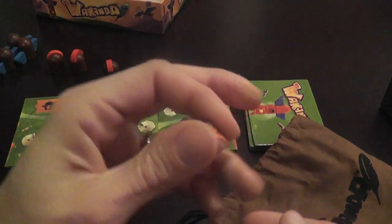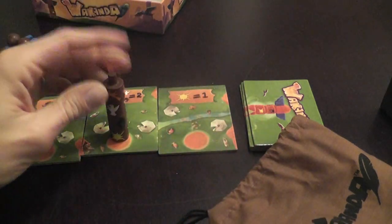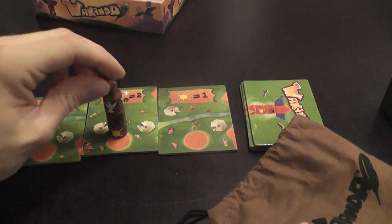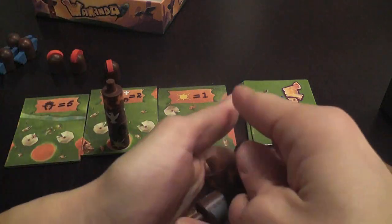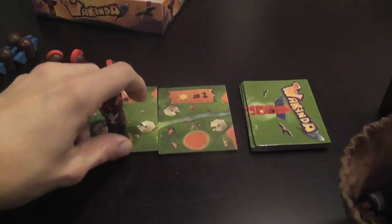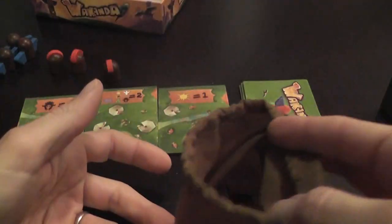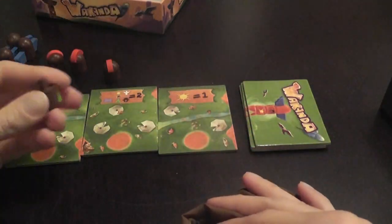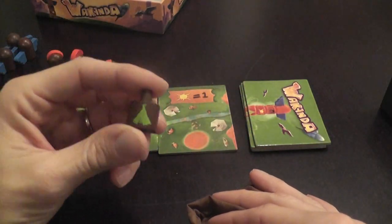The production values are totally impressive. Each totem section has symbols on it — they're really attractive and very functional. They stack easily and they also come apart easily. Really nice. Gameplay is really super simple: at the beginning of your turn you simply draw a section of a pole from the bag.